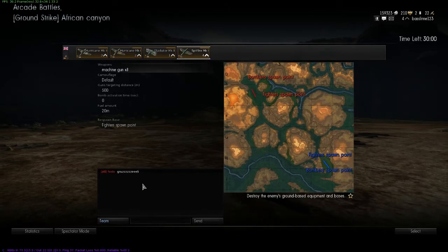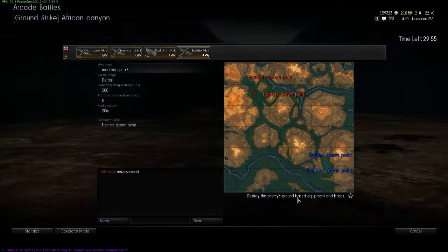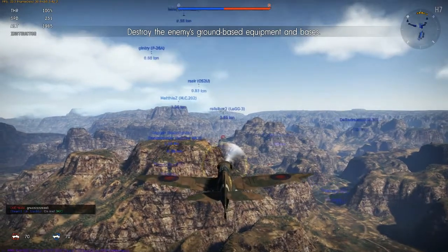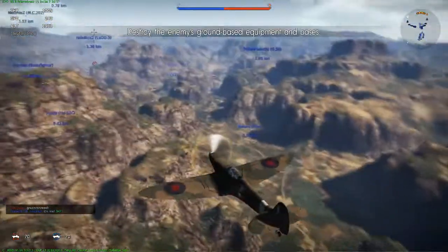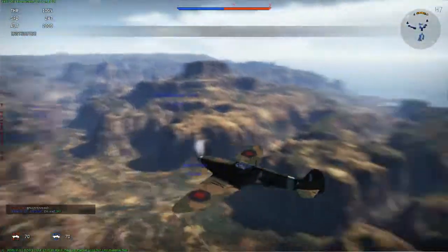You can also talk to your team and your enemies here. When you go to spectator mode you can see the rest of the team. I'm using my Spitfire here and we'll start flying — just waiting to spawn in. Here you can see there are a lot of people playing right now. You can have quite a few on a team, so it is good.